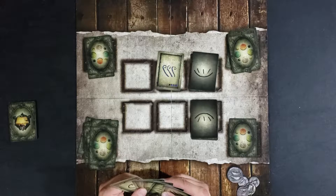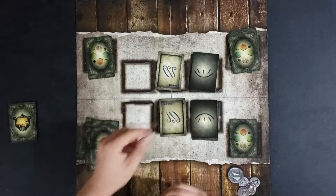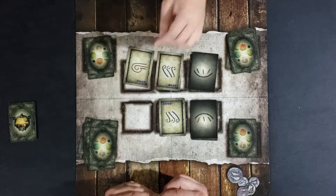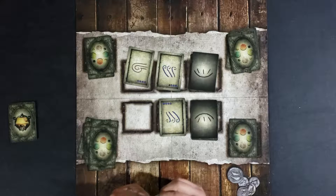I didn't even look at my blessing card before I started, but that's okay. These tie again so they stay face down in the spot. We go back up to six cards and the young lad takes his turn.